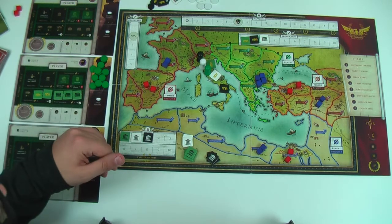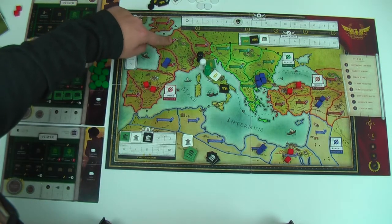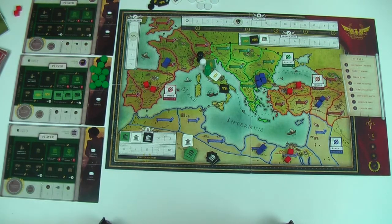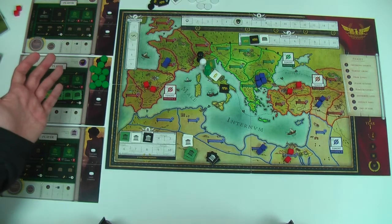After the enemies are moved, the Emperor will look at every farm that is not under famine or enemy control and will take that many grain tokens onto the Emperor's board. The Emperor — different to other players — has a little side tab to his board that they can use for extra actions.